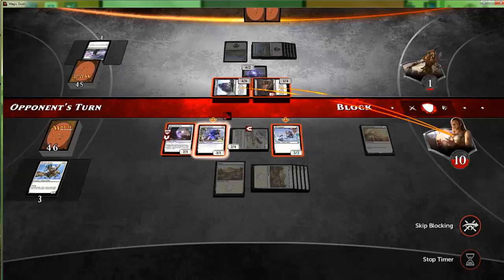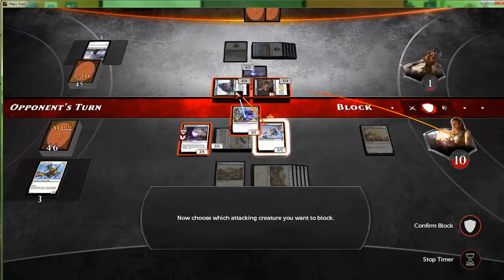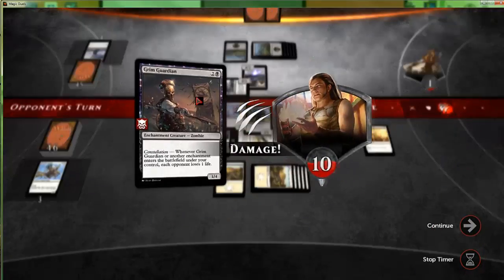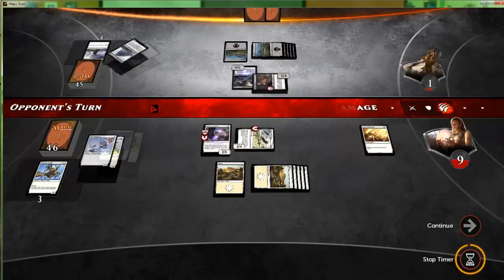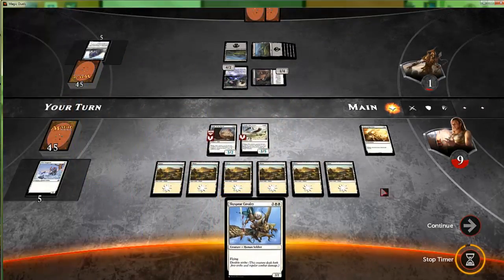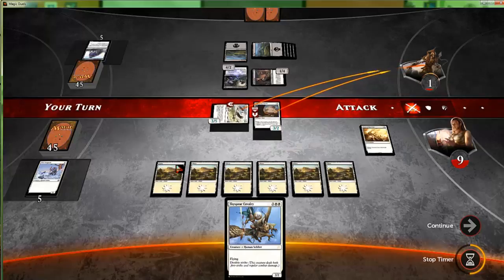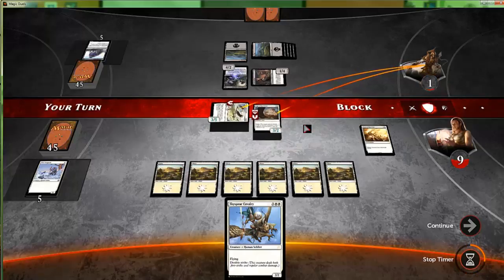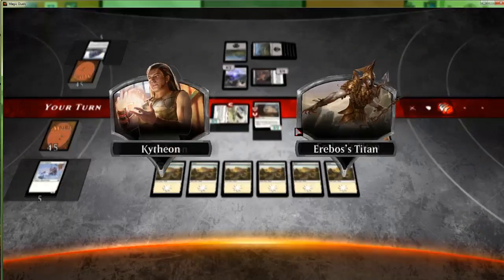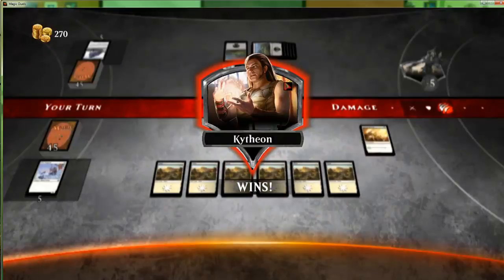Do we care? I guess we kind of don't. No block there — why not, we have two flyers. That is certainly a good card. Attack with all — and there we go! We beat the Erebos titan and got ourselves 50 more coins, for a total of 270 now.